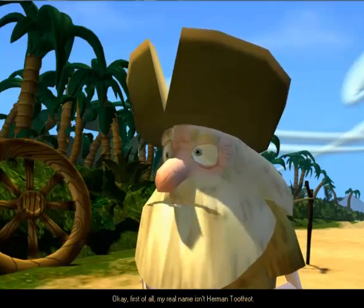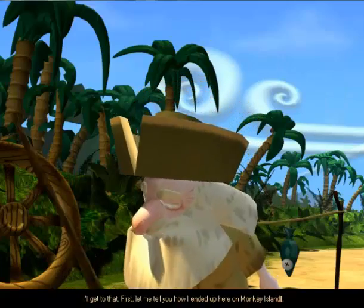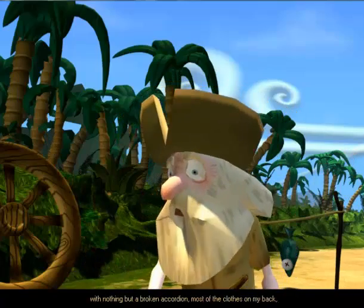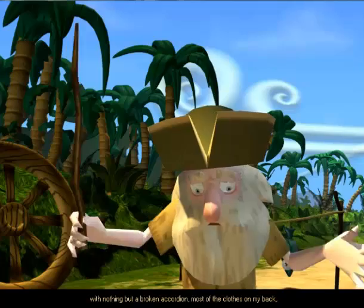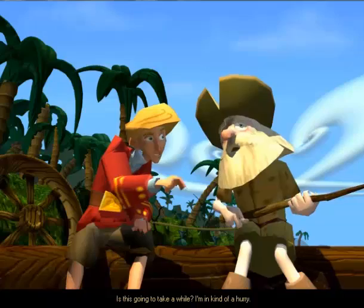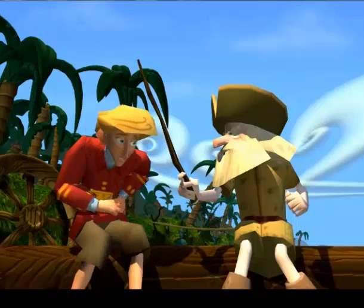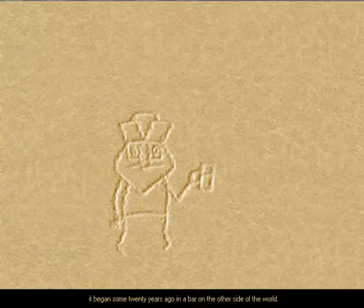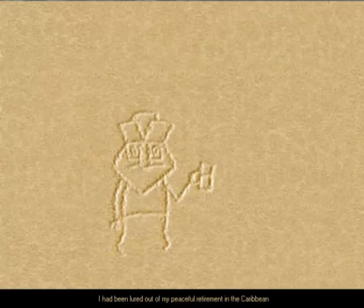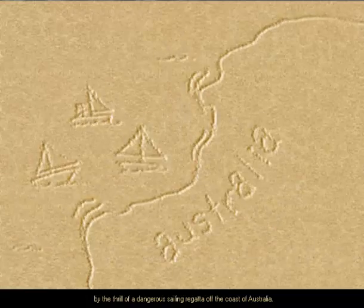Okay. First of all, my real name isn't Herman Toothrot. Really? What is it? I'll get to that. First, let me tell you how I ended up here on Monkey Island with nothing but a busted accordion, most of the clothes on my back, and a head full of broken memories. Is this going to take a while? I'm in kind of a hurry. More life story. I'll tell you, Blondie, this is important. Like so many stories, it began some 20 years ago in a bar on the other side of the world. I had been lured out of my peaceful retirement in the Caribbean by the thrill of a dangerous sailing regatta off the coast of Australia.